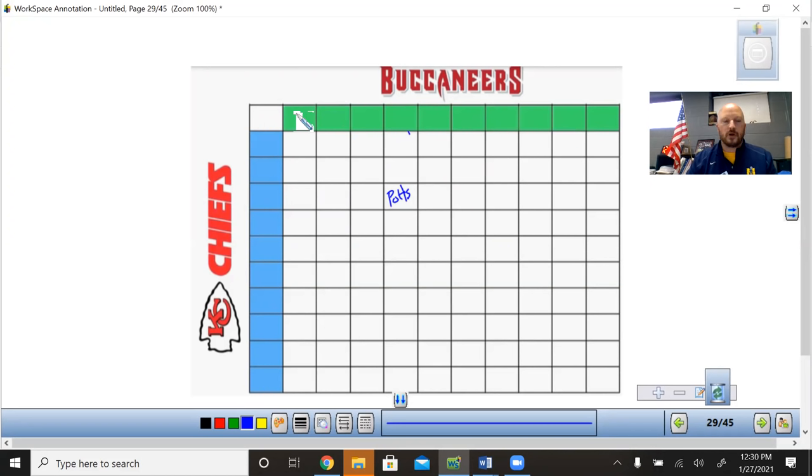If the first number drawn is a nine, we put it there. So for one team we draw: nine, one, two, zero, five, six, seven, eight, three, and four. Then we randomly draw for the Chiefs: two, one, three, six, five, seven, nine, eight, zero, four.